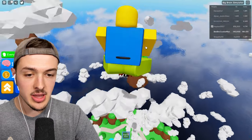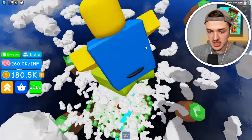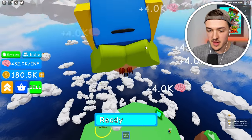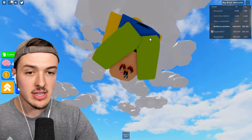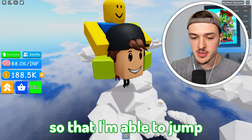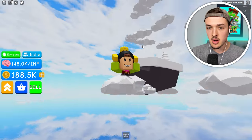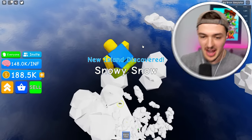Oh my goodness, holy smokes — can we jump high? Only the smartest of smart people are able to jump this high. What secrets will I find up here? Wait, we discovered the new island — Peaceful Fields! The higher I jump, the better the islands I can get to — I had no idea about this. I just sold everything somehow and now I'm falling. I need to get my IQ back up so I can jump super high. We're gonna jump up to this cloud and then get up to the snowy snow island.